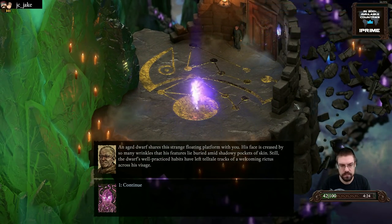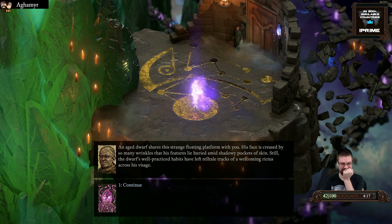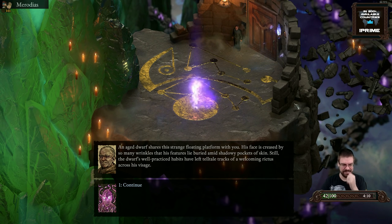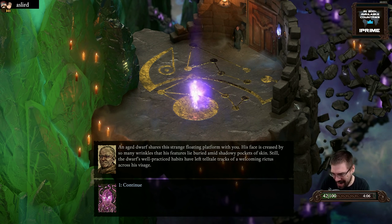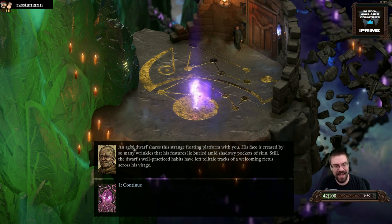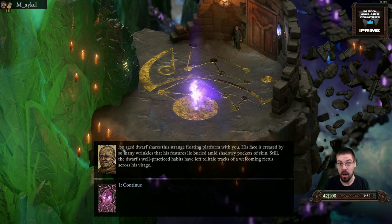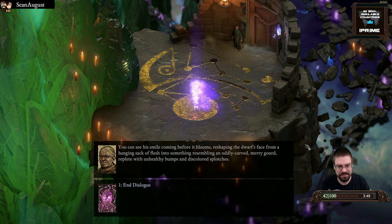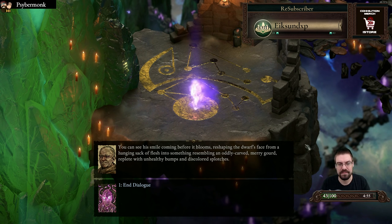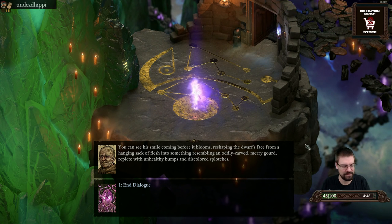An aged dwarf shares this strange floating platform with you. His face is creased by so many wrinkles that his features lie buried amid shadowy pockets of skin. Still, the dwarf's well-practiced habits have left tell-tale tracks of a welcoming rictus across his visage. They voiced the narrator! Yes! You guys should have seen my face last night when I heard this — I did like a triple take to see if there were quotes around it. Is the narrator actually voiced? Oh yeah, at least it is in the intro. Pretty awesome.